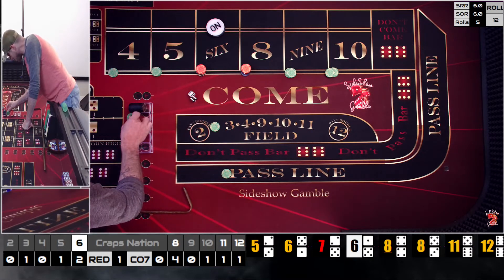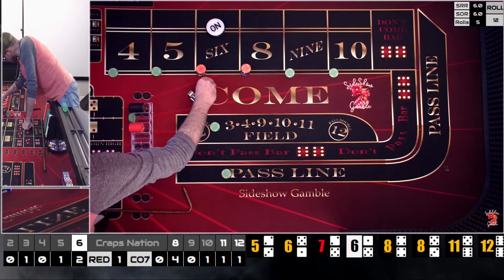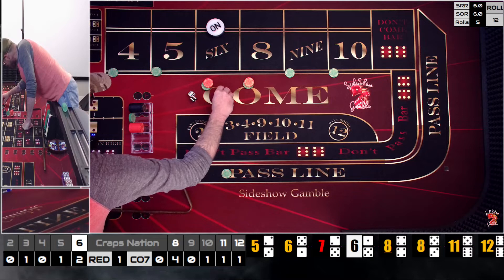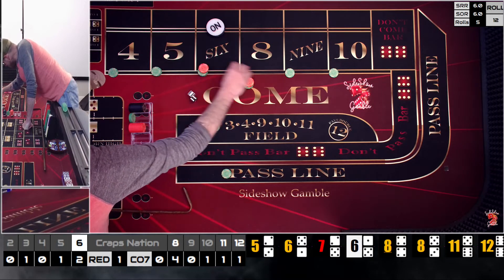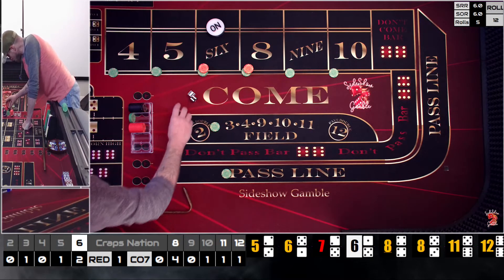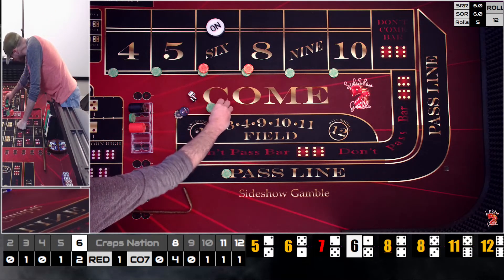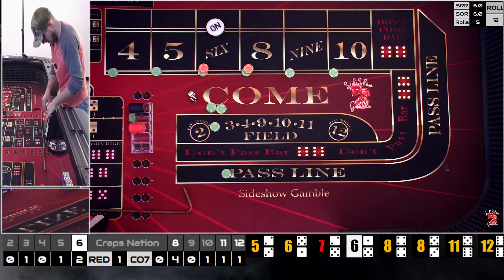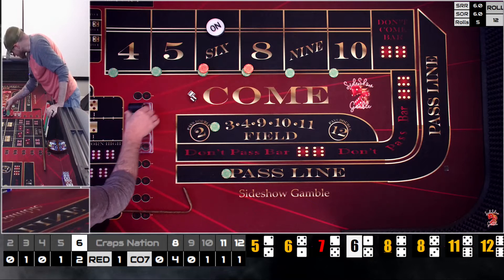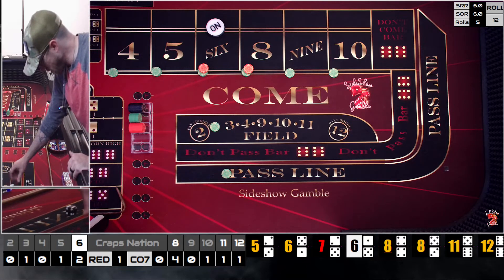Back to base level. We rack everything up, pull $200 out and get some green chips back. Just like that we are back down to base — and that's why we play the field, guys. The Holy Grail working exactly as intended.